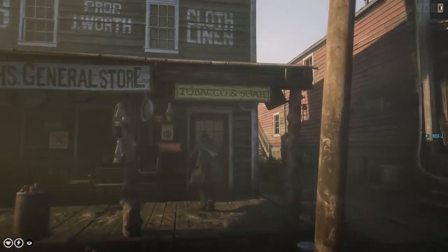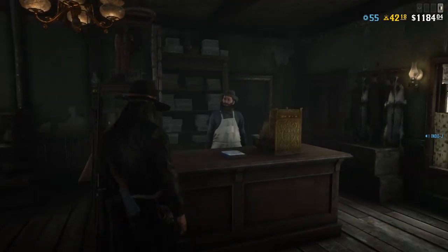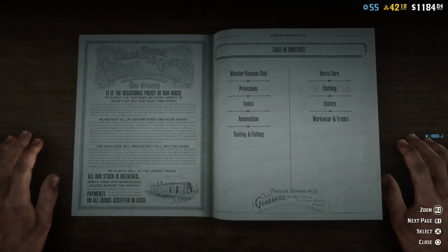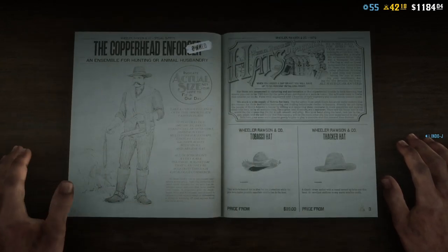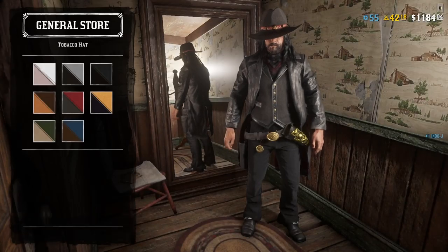Yeah, and there are some new clothing, so let's go there first. Got everything you need — have a look, everything in here is available for purchase. So, clothing. There are some new hats — Tobacco hats. Let's see here, 89 dollars.